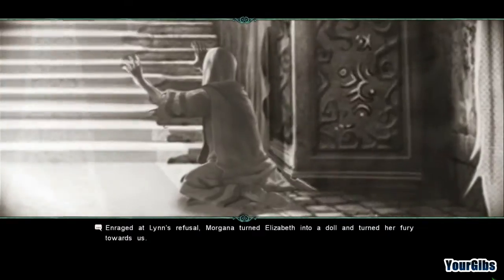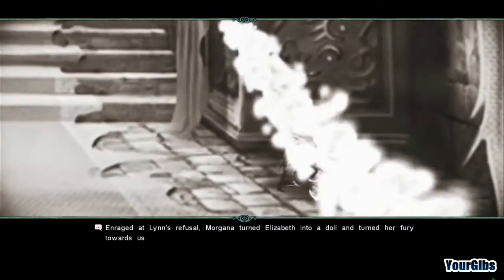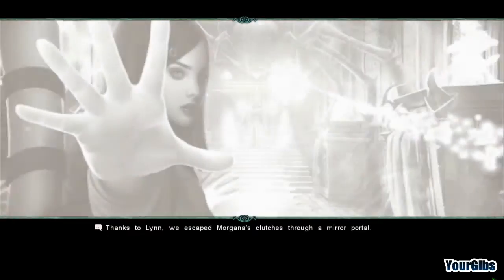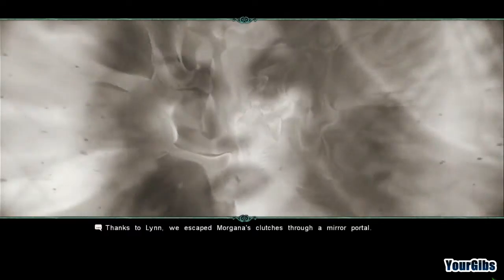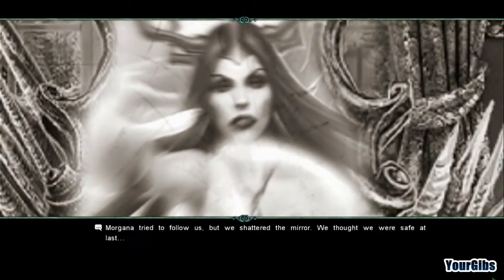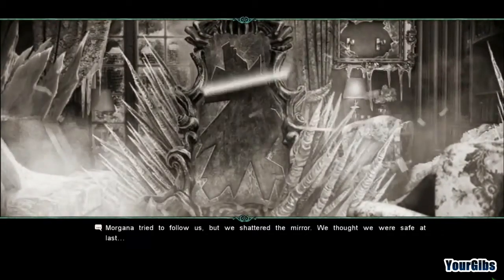Enraged at Lynn's refusal, Morgana turned Elizabeth into a doll and turned her fury towards us. Thanks to Lynn, we escaped Morgana's clutches through a mirror portal. Morgana tried to follow us, but we shattered the mirror. We thought we were safe at last.